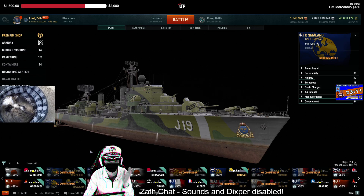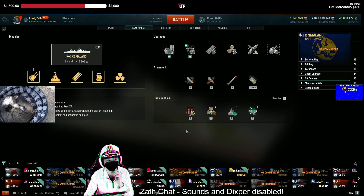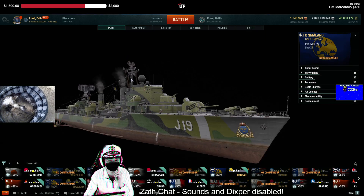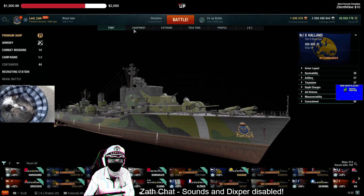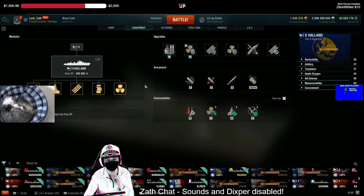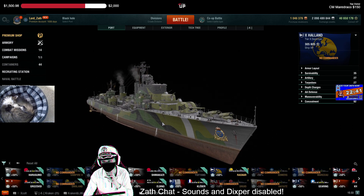Smalland — strong pick, great pick. It's got radar, it's got torpedoes, guns, and a heal. There's nothing not to like about a Smalland. Holland as well, although Holland does not have as good concealment. The big thing about Holland is you're luck-chucking torps into choke points. Holland actually has slightly better concealment than Smalland.